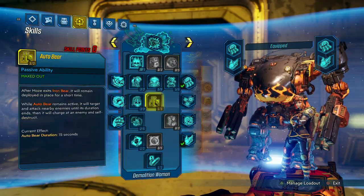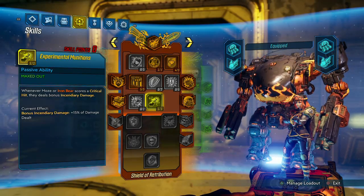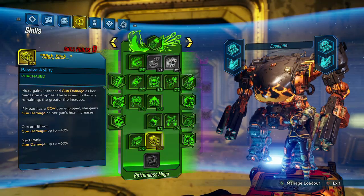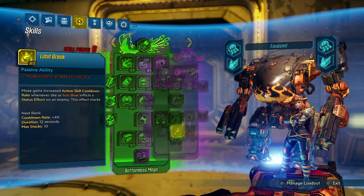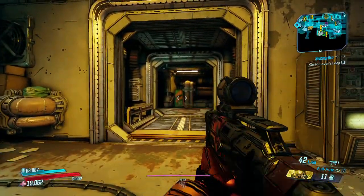...from our Bear Mother tree so we can have Big Surplus active a bit more often. Here's our Shield of Retribution tree with Drowning in Brass and Experimental Munitions. Here's our BM tree — honestly Iron Bank is kind of useless but I don't feel like swapping it. Anyway, we have Hammerdown Protocol, so let's get right into the video.